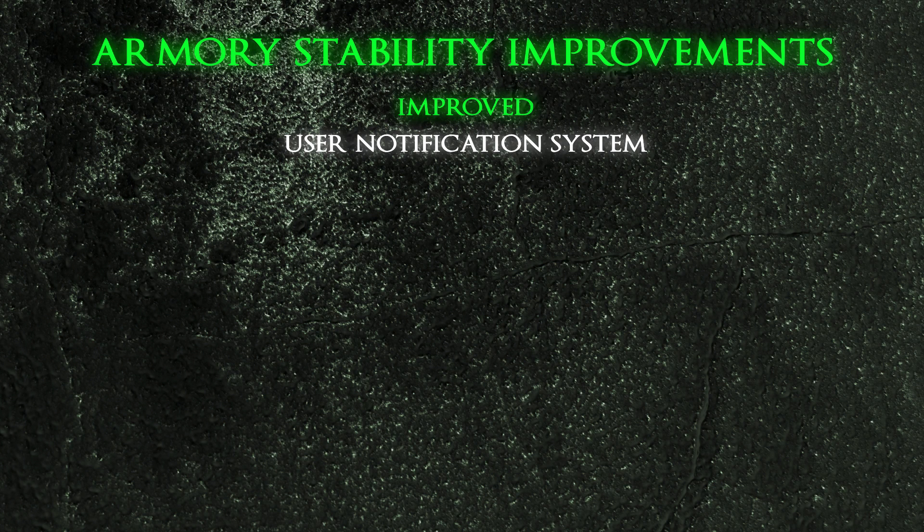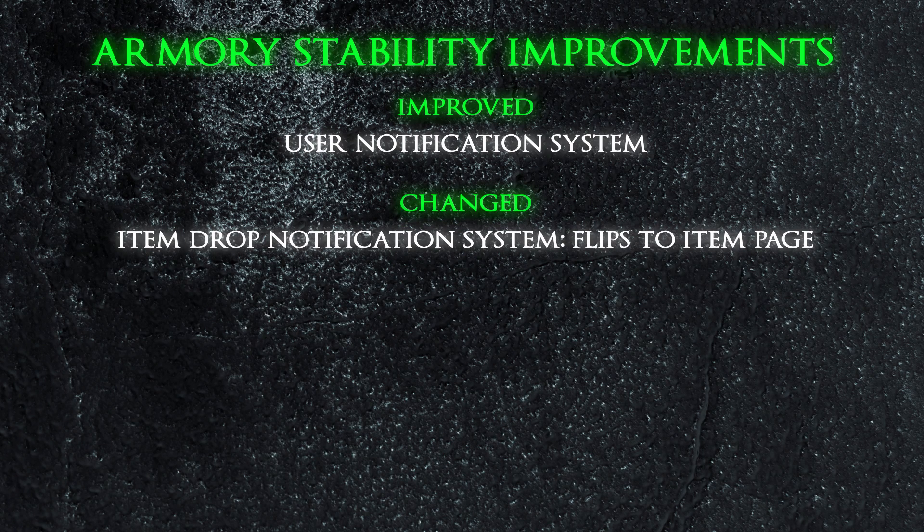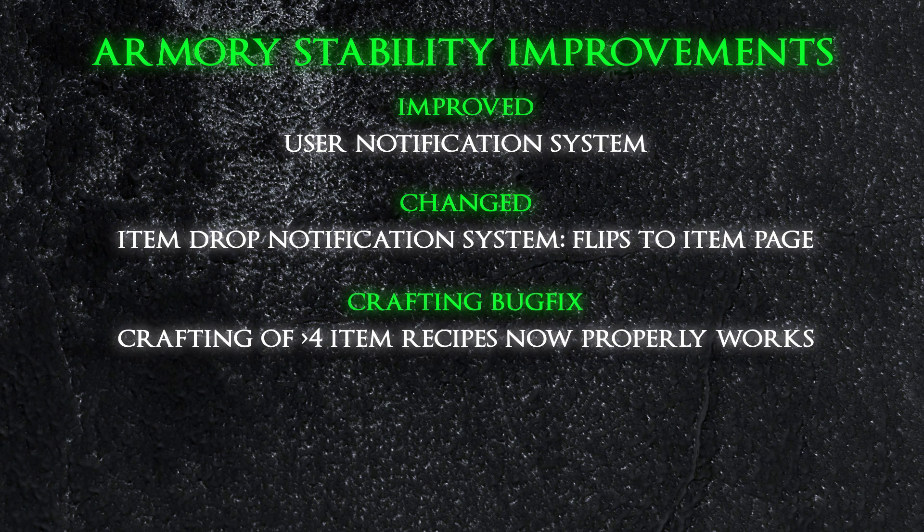Items that are hidden under gems can be found by moving the gems or sorting the backpack. Another small but useful feature included item drop notifications — after acknowledging a new item drop, the armory will flip to the page where the item has been placed. There also existed a bug where crafting recipes requiring more than 4 items would consume the items but not complete the crafting process, which is now fixed.